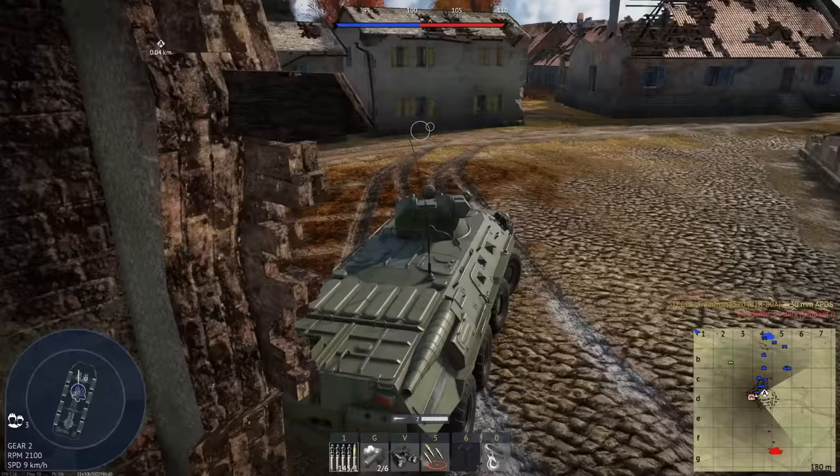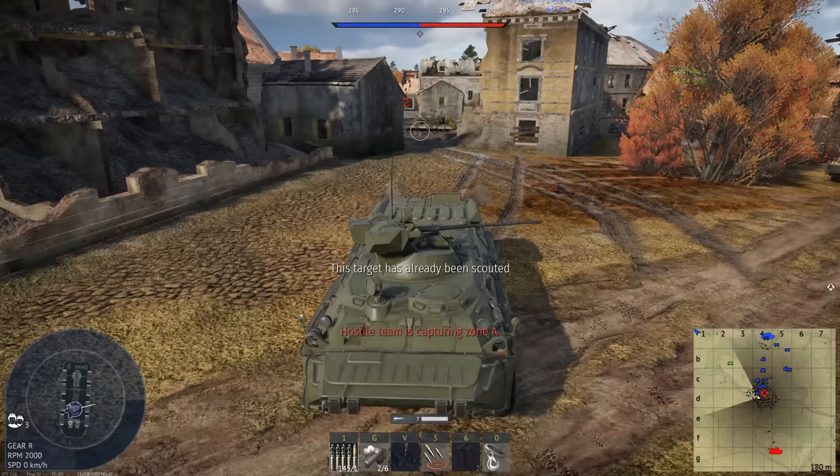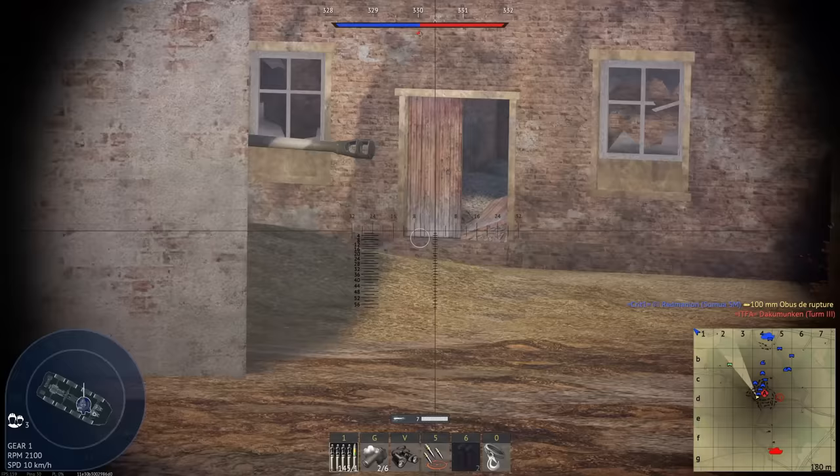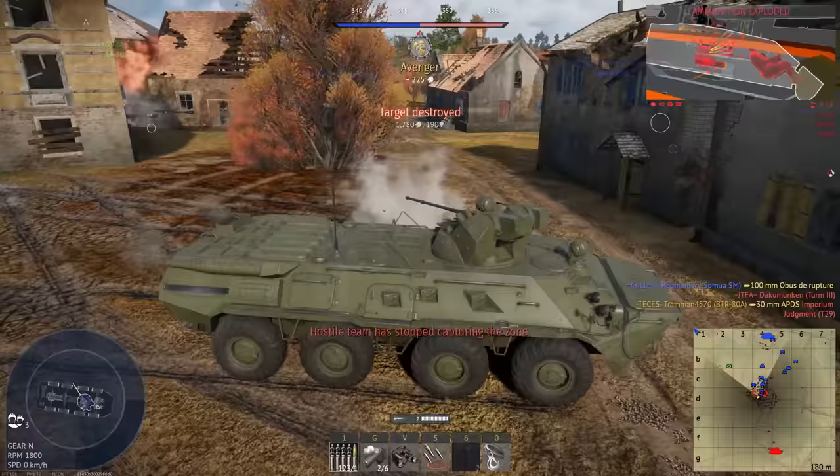Optionally I might just try and rush in front here. But there's actually a tank right behind me. He is already scouted, so I won't be getting any scouting bonuses on him. We're just going to quickly get rid of his driver and shoot his ammo here. And there we go, that does give us another kill.